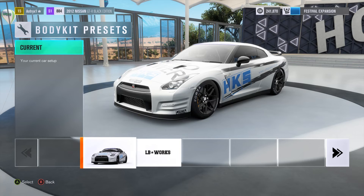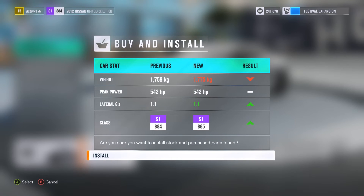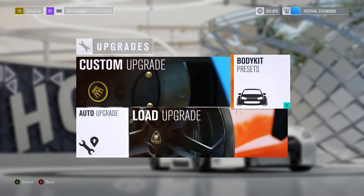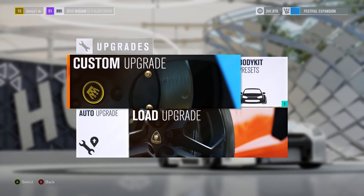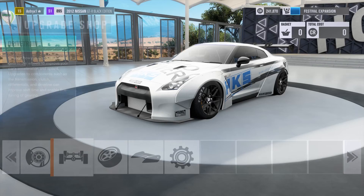I've already picked a wrap for this car and I just think this wrap is really nice. It really looks so much better. Install that. Now let's just double check what other upgrades we need to do.